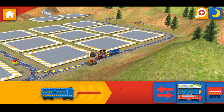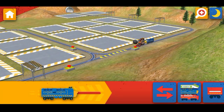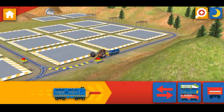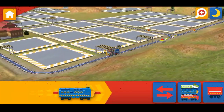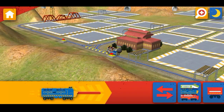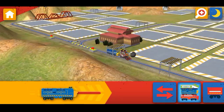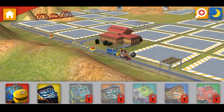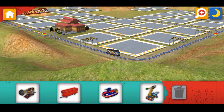Tap this button to choose a different Chugga. Go the other way. OK trainee, let's get to work. Choose your chugger. Zack! That's me!